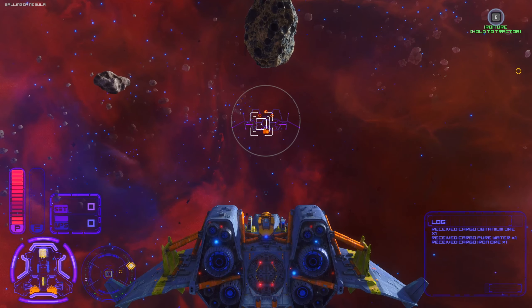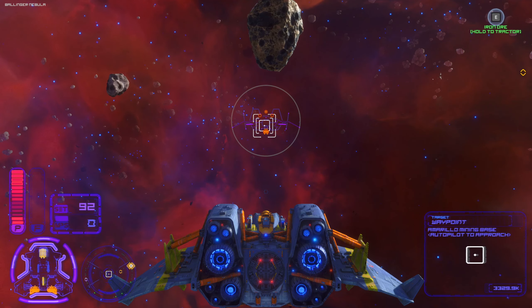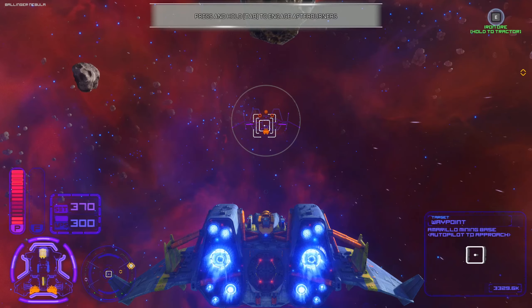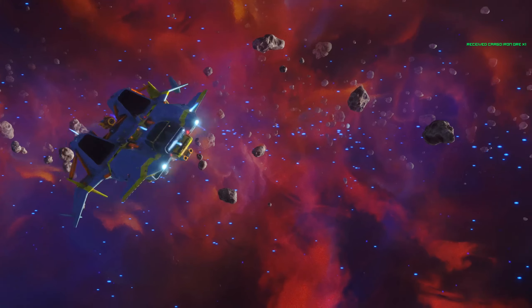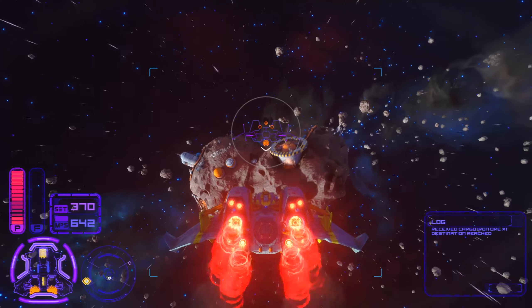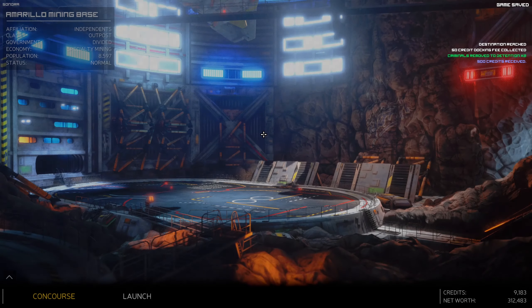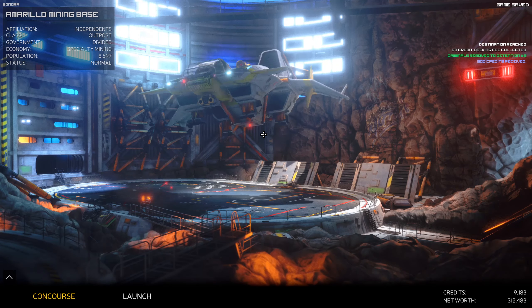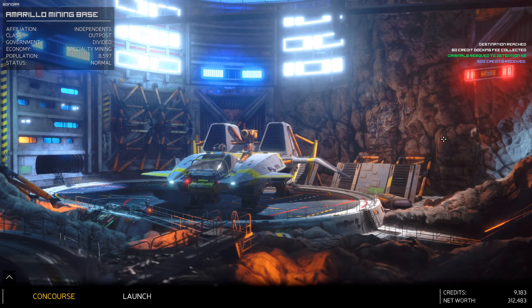Let's look at how much this haul is worth. Pure water is 3 grand a piece and we've got three of them. Seven gold ore at 1,800 a piece. One obtanium at nearly 3 grand as well. So that's more than enough to go back to a station and hopefully upgrade to a jump drive. E is the key for both cargo capture by tractor beam and autopilot - autopilot it is. Clearance granted.